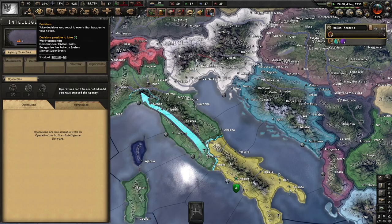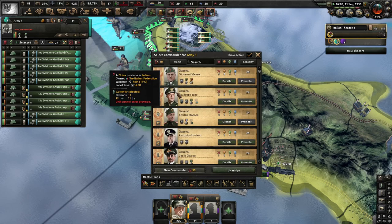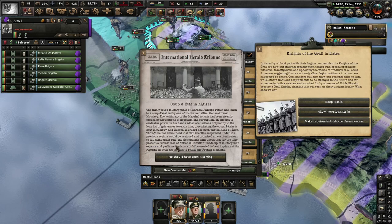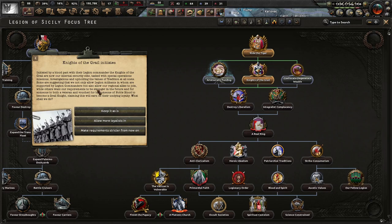We have no generals — God dang it. Looking at Alessandro Beroli — he's aggressive? I love that a lot. I love when they're aggressive. I'm going to wait; we might want to get that extra max entrenchment but I'm not sure how rabidly enemies will attack us. Knights of the Grail initiates: initiated by a blood pact with Legion commanders, the Knights of the Grail are now our internal secret elite, tasked with special operations missions and upholding the vows of tradition at all costs. Some suggest allowing Legion militants supported by regional allies to join, others want stricter requirements.